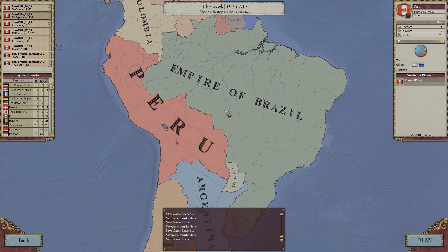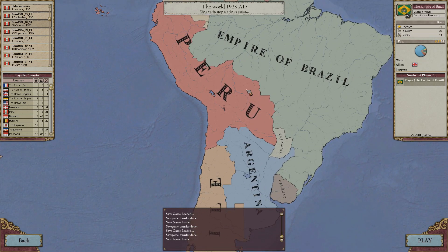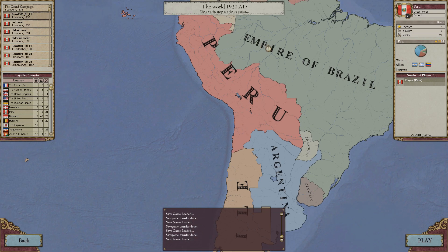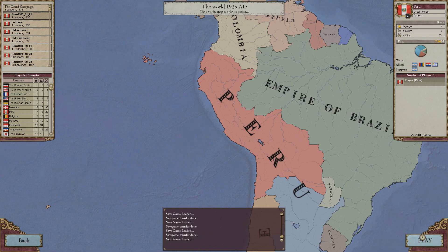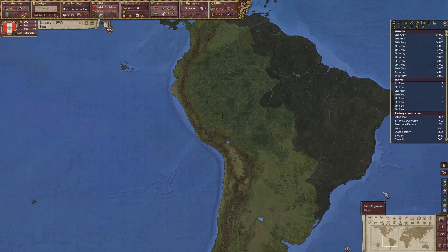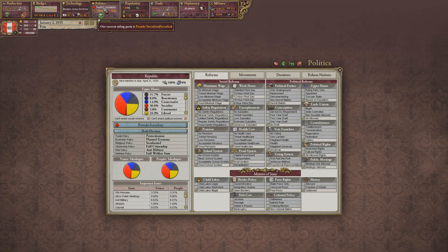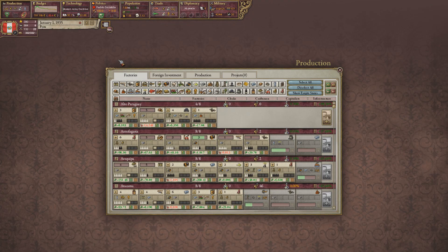We did actually surpass Brazilian population — I believe it was in the last couple of years though. 28.6 million — now we are a great power. Now we have absolutely surpassed Brazilian population. And our former population is very low, but that puts us here basically. Peru — we are run by socialists, and that is intentional, because I want to control our industries. Capitalists are cool at building up your country, but once you have gotten the ball rolling, I like to just invest the money and industrialize like there's no tomorrow.